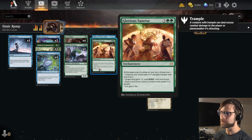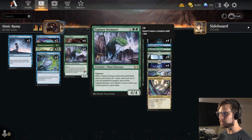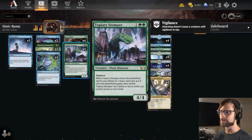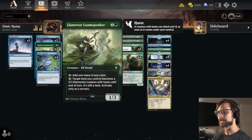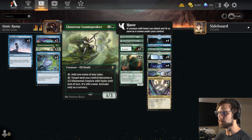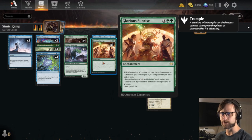Speaking of Glorious Sunrise, you do need creatures with power three or greater to draw cards. In our three-drop slot we have Jewel Thief, which creates a treasure token to help ramp us and also has Vigilance and Trample. We also have Topiary Stomper, which fetches a land and also counts for Glorious Sunrise thanks to its high power. We also have the Loam Speaker here, which I think is a really good addition. A lot of base lists I was seeing didn't run this. It gives you one mana of any color for fixing, and you can also tap it to make a land you control a 3/3 with haste, which activates Glorious Sunrise and gives us that extra card draw opportunity.